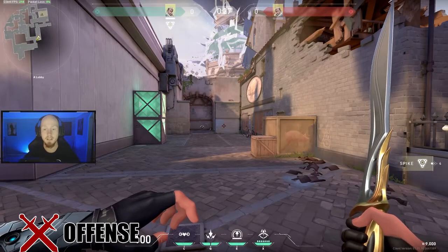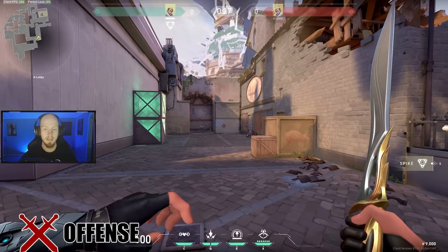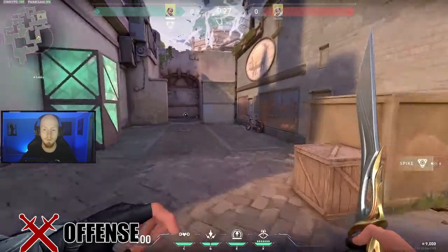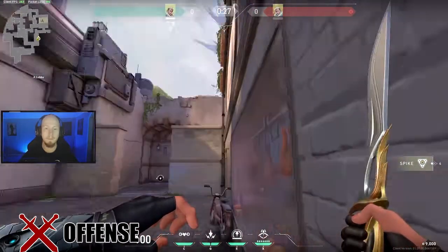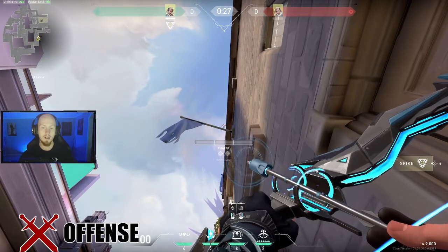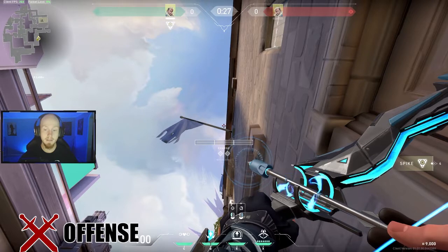On the approach to the A site on Ascent, there's a really good spot where you should stop off as Sova to shoot your arrow. This location is going to give you a great amount of information and show you anywhere the enemy is hiding on the entire A site — except for underneath heaven, but it will show you on top of heaven, behind the generator, behind the double boxes, the single box, and anywhere else on site. All you have to do is run forward and stop right next to the front of this door frame, look straight up, and make sure your aimer is just at the corner of the flagpole and the roof. Charge it to about 2.5 bars and shoot.